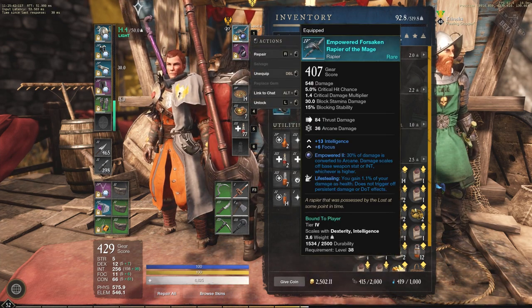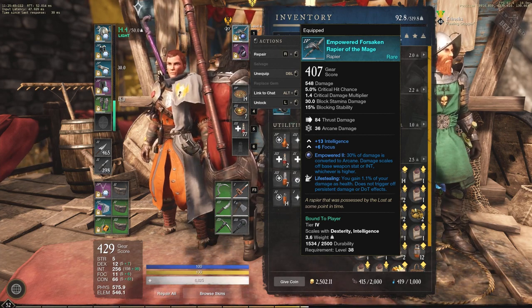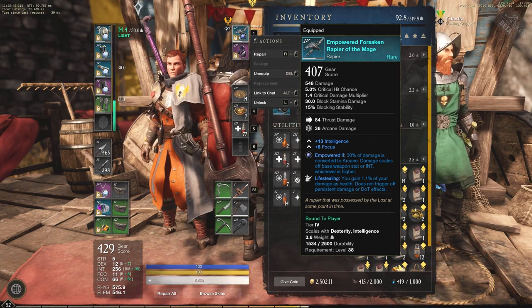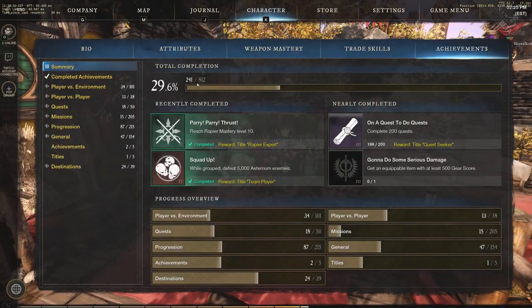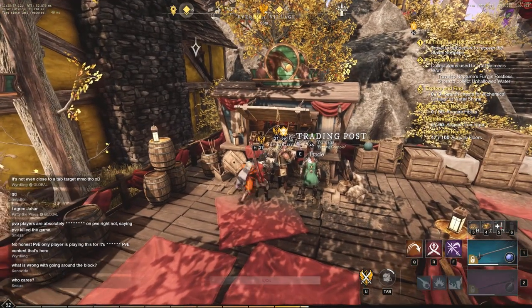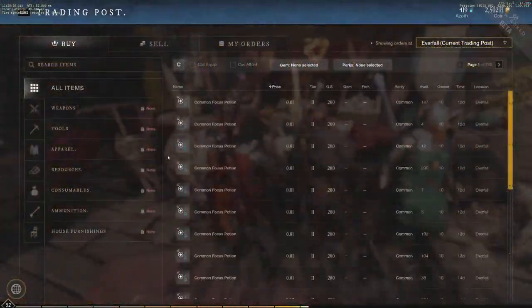Then we have the rapier — I'm running Empowered, so 30% of damage is converted to arcane damage. It scales off base weapon stat or intelligence. I do this because I have intelligence as my highest attribute at 256 intelligence, so I'm able to scale my rapier with that intelligence.